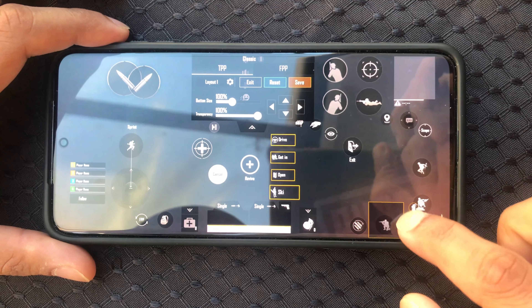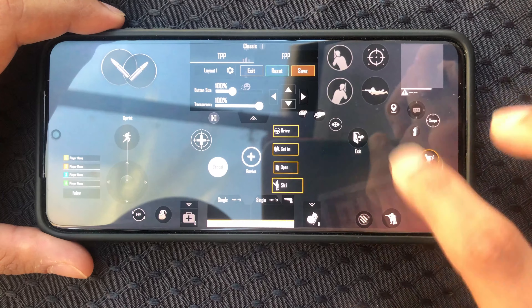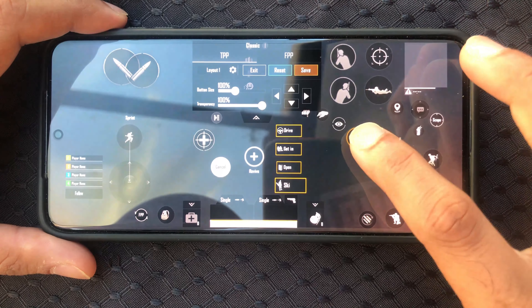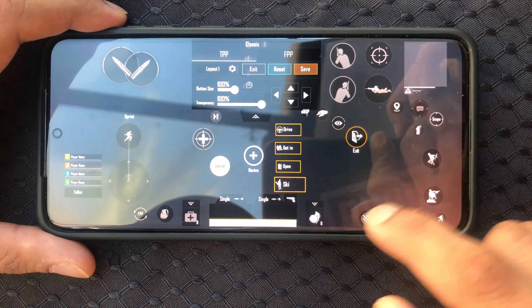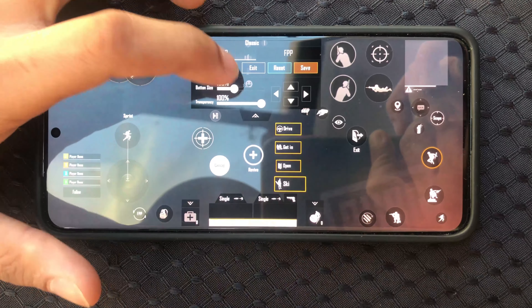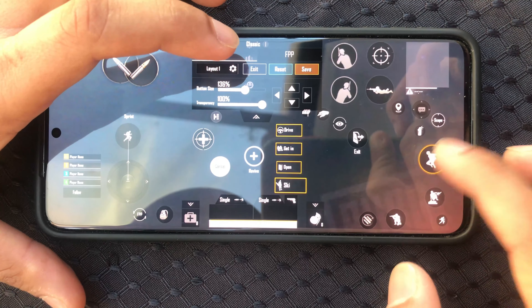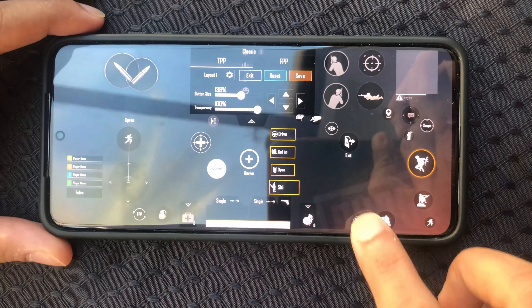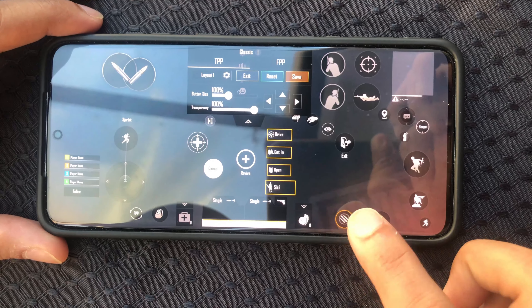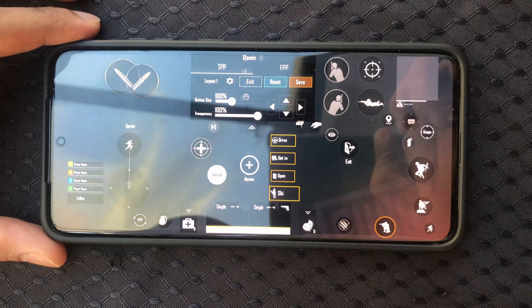So we'll have four control buttons over here — that's our main four finger claw setup. Usually this area should be a bit empty. This button won't show up because it's only when you're in a car. I'll increase the size of the jump button because I like to have a bigger jump button. And yeah, that's our four finger claw setup.